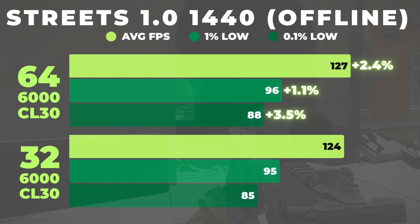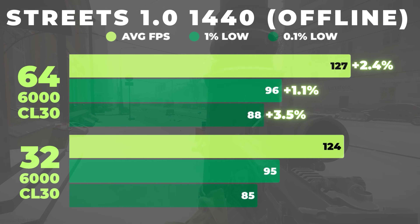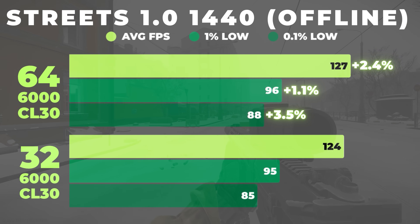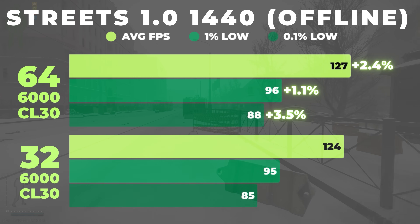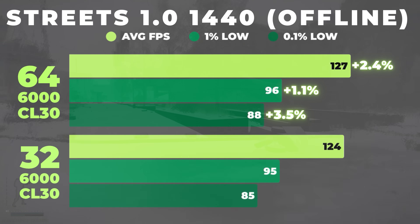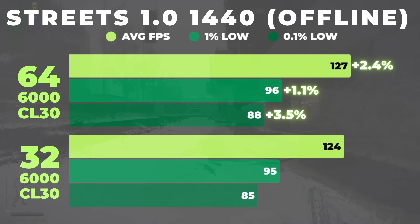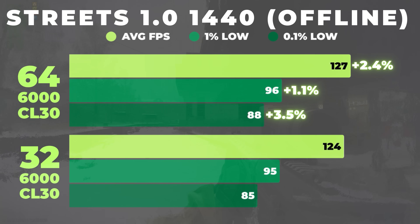At 1440 offline, that trend stays consistent. Average FPS increases to about a 2.4% lead for 64 gigs, but again this isn't a dramatic change in raw performance and if you weren't told beforehand, it would be hard to tell whether you're on 32 or 64 in terms of average FPS. The 1% lows are nearly identical and the 0.1% lows stay about 3.5% higher, reinforcing that capacity mainly improves frame time stability rather than overall throughput. Basically, resolution scaling doesn't eliminate memory impact — the benefit to capacity is subtle but consistent.